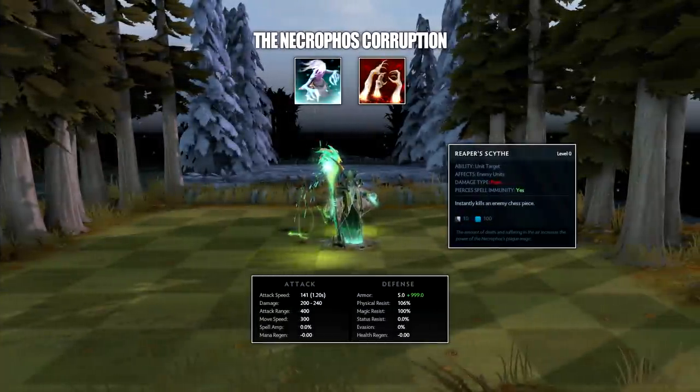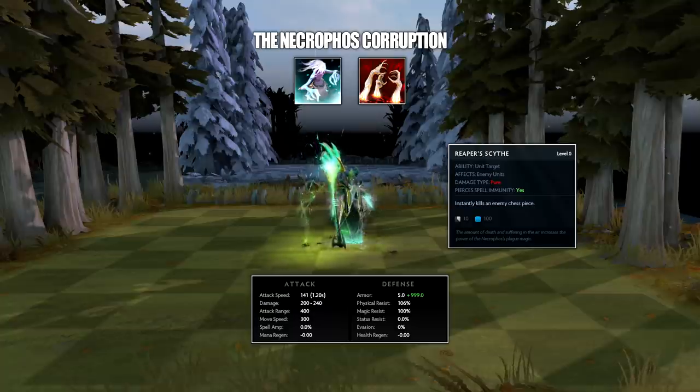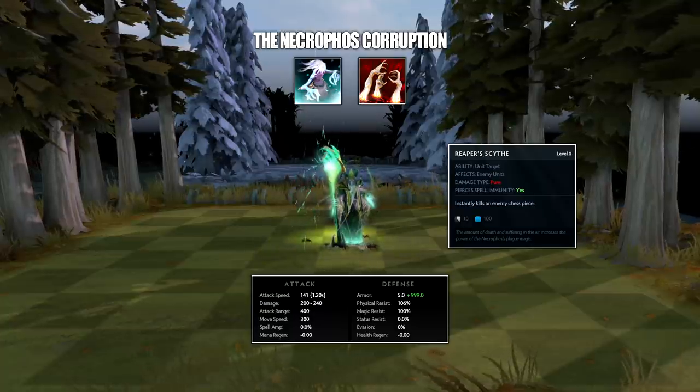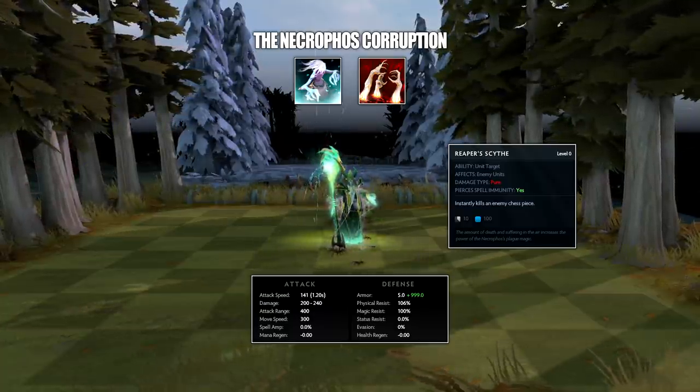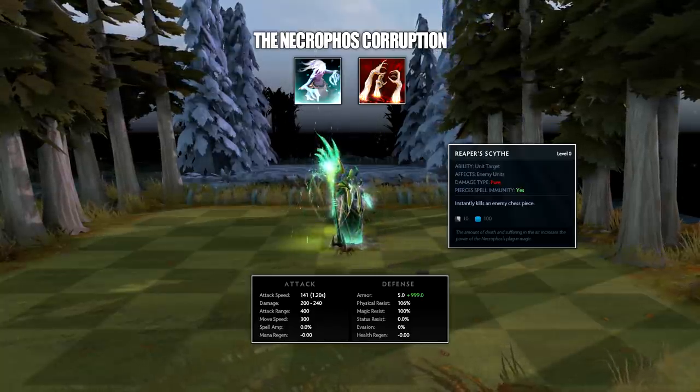The version this video is based on is 2019-03-11. First up, we have a unit named the Necrophos Corruption. It's an undead warlock, exactly like the regular Necrophos found in every game. Having both Necro and this unit on the board will not add to your class or species bonus — in other words, it's counted as the same unit.